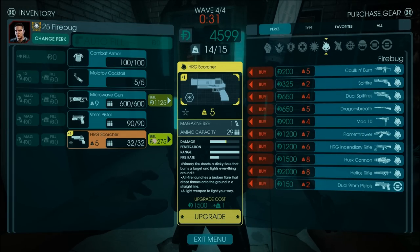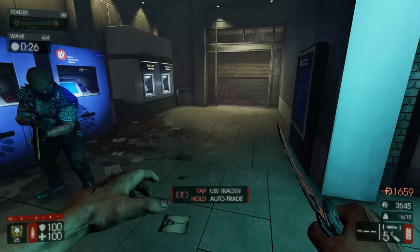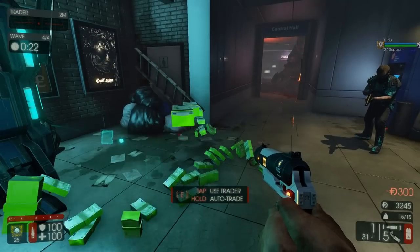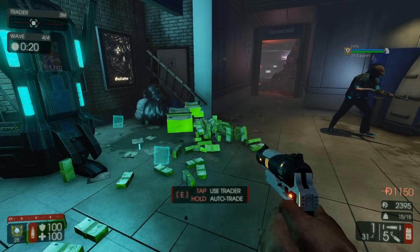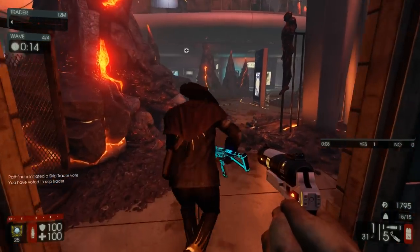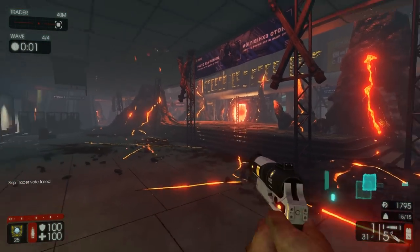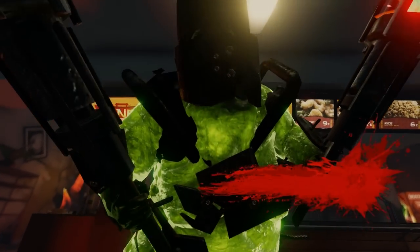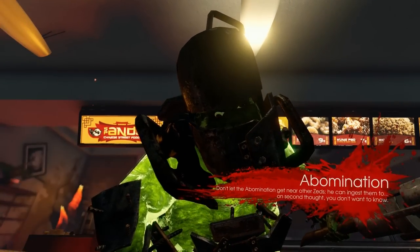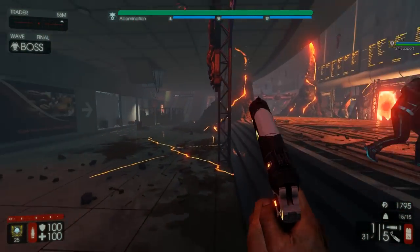For the boss, I don't actually recommend being the firebug, but this game's easy as is — why not go for it? Let's just throw all the money on the floor. Don't think anyone even needs it. Let's skip the trader. If you stay here, whichever boss it's gonna be, it's gonna always come from that direction. Which boss is it gonna be? Hans? Oh my god — abomination! This is gonna be easy mode. Even with a firebug, this is gonna be a piss take pretty much.